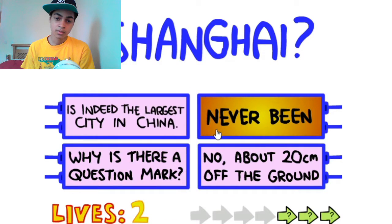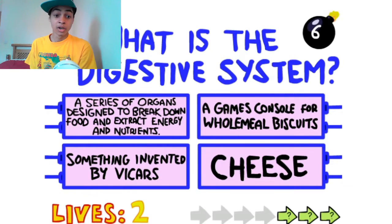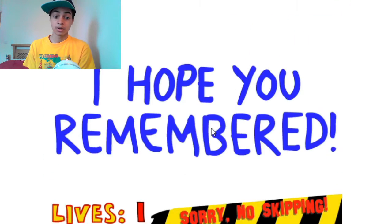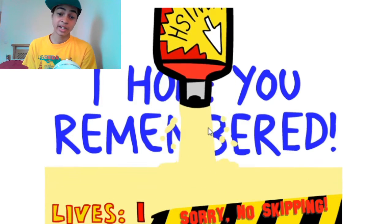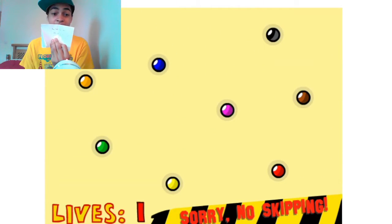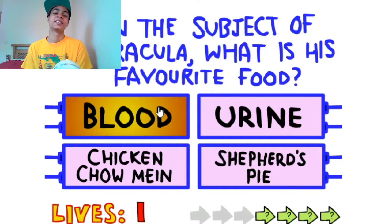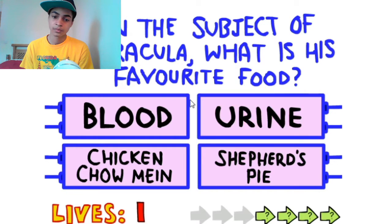About 20 feet off the ground. What is this? Oh no - I just insisted mom. I hate those time bombs! Look at Count Dracula - one, yes! On the subject of Dracula, what is his favorite food? Well, it would be blood.